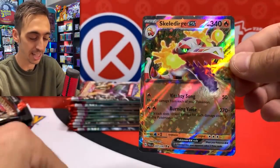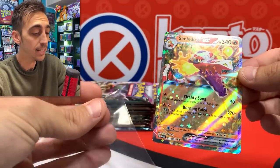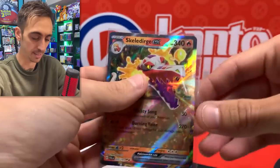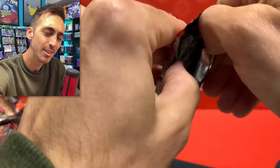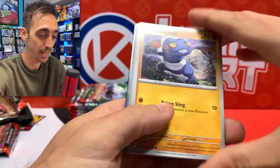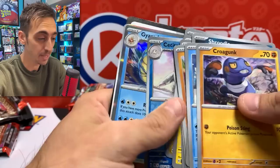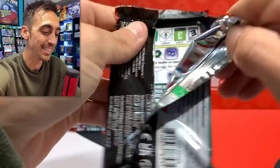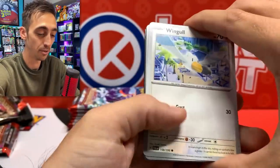There we go — Skeledurge EX! We got the nice fire starter going into a sleeve. Still need a ton of cards though, so pulling everything for the binder is nice. 300 videos and I still struggle putting the cards in the sleeves! But a couple days from now I'm going to be at Card Party — I'm so excited. There's a link in the description. Let's keep it going almost through this entire box for the front packs here — we'll go a little slower through those last 10.